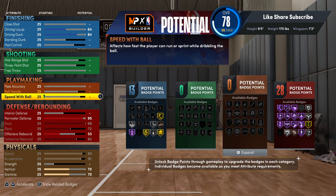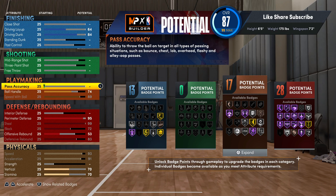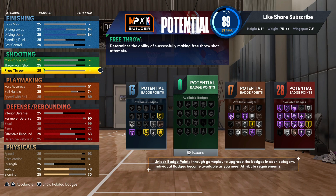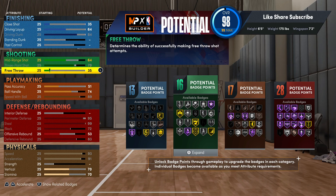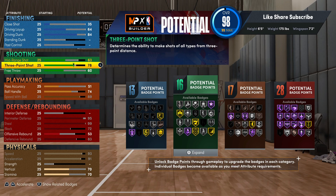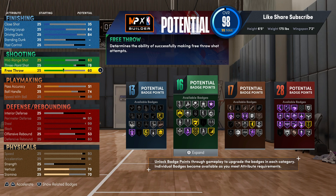We're gonna max out the speed with ball, so go 89. Your pass accuracy goes to 51. You got 17 playmaking badges from there. Then you're gonna want to max out your three-ball up to 79.